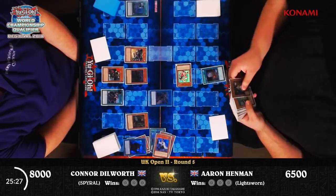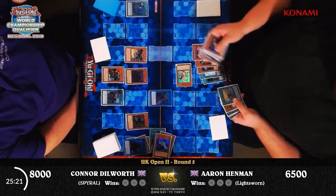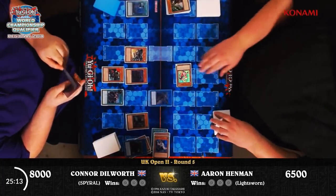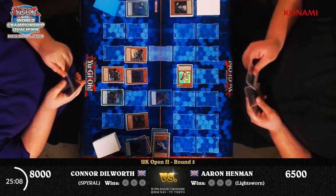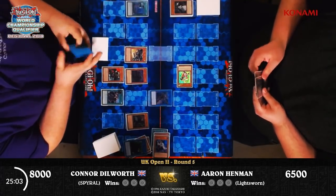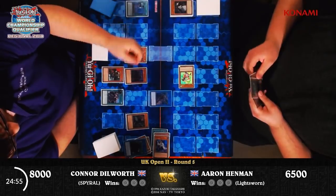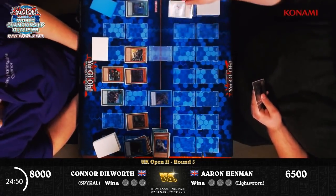We'll see Snow coming out here — he'll banish one of his Goblin Bergs. Instead, he's banished hand traps. Note that in his extra deck he has the Bujinki Amaterasu, so his banish pile becomes a bit of a toolbox for him if he can get there. But at this point he's just trying to block and stay in the game. Honestly, Connor is just going to run him out of resources very quickly and then just grind him down.